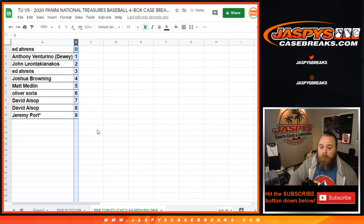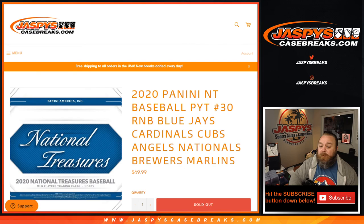And Jeremy Port with 9. So Ed Aarons with 0 gets any and all redemptions for this entire list of teams, even known 1 of 1 redemptions, while Anthony Venturino will get any live 1 of 1s for those same teams. That's the random number block randomizer for the Blue Jays, Cardinals, Cubs, Angels, Nationals, Brewers, and Marlins for Pick Your Team 30 of National Treasures Baseball.